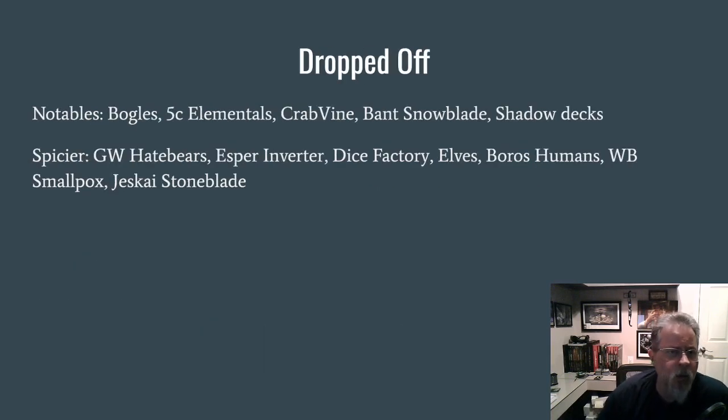Decks that disappeared this week: Bogles for the first time, Five-Color Elementals, Crabvine, the Bant Snow Blade deck. There were no Death Shadow decks in the preliminary results this week — none of the four builds made it. Some of the spicier decks from last week that didn't make it back were Hate Bears, the Esper Inverter deck — I really hope that doesn't impact Modern — Dice Factory Elves, the Boros Humans deck which I still want to try, Smallpox, and the Jeskai Stoneblade deck.